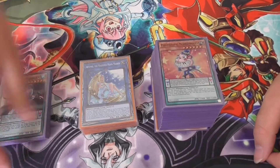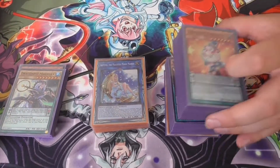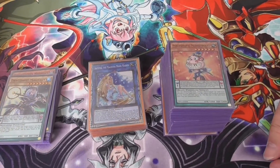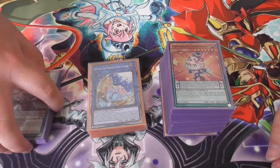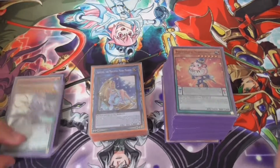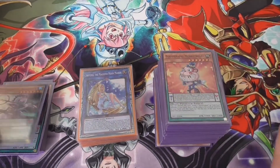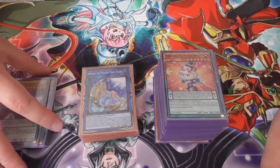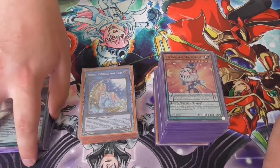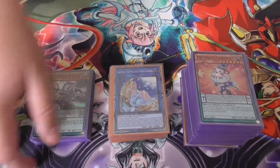Hi guys, I'm back today with my third place Pendulum deck profile that I played at Locals today. New format — no DPE, no Magic Spectres, no Vertae. It is 60 card: make Scythe, Hauk, and then Scythe your opponent during your opponent's turn.